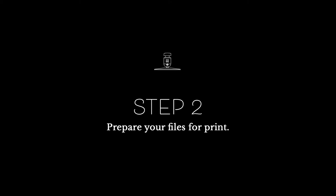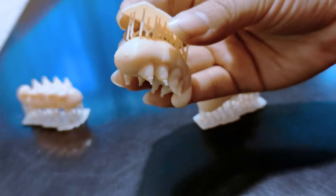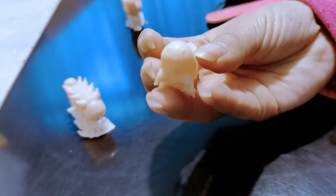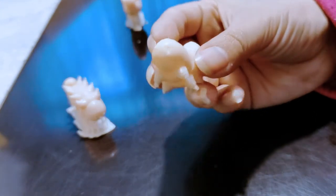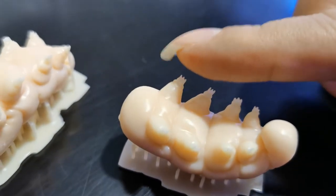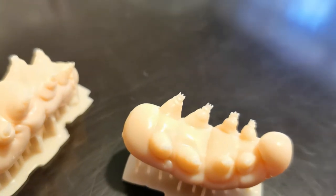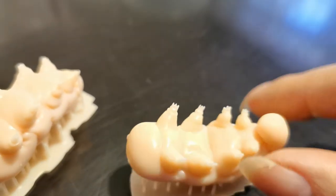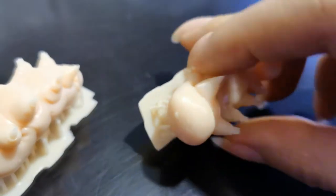Step 2: Prepare the files for printing and print away. I have a video where I go into more detail on how to do this, feel free to check it out. Then you can proceed to remove the supports and cure your models. Make sure your models are entirely dry and cured before proceeding. Let's remember we are creating edibles and uncured resins for 3D printing are toxic, so you must be absolutely sure there isn't any residue inside or outside your cryptobiotes. I recommend waiting several days after printing before proceeding, just to be sure.